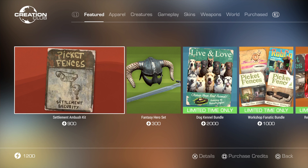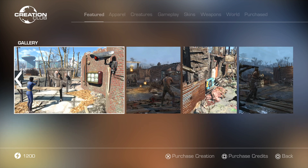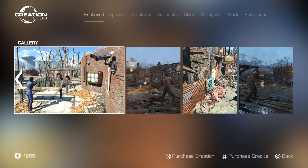The update hit on console and everywhere today, and they added a couple things to Creation Club. The one I'm gonna look at today is the Settlement Ambush Kit — 900 credits. Basically it's a kit for settlements that allows you to have specific radio beacons or bait at your settlement to lure enemies in and have your automated defenses cut them to ribbons, and best of all you can watch the action unfold using a brand new security camera system.